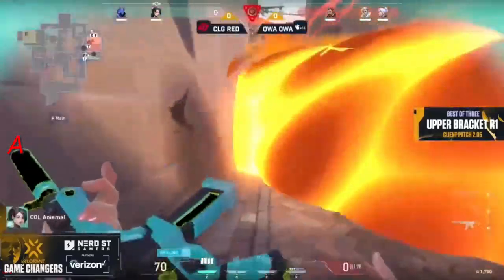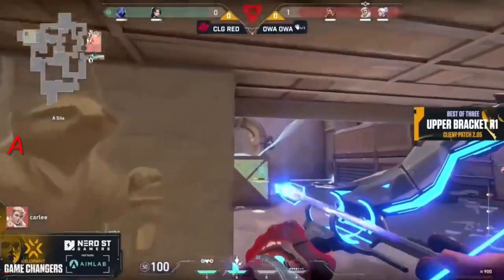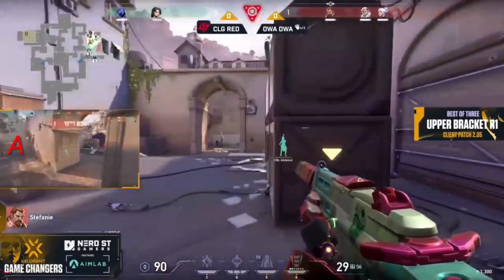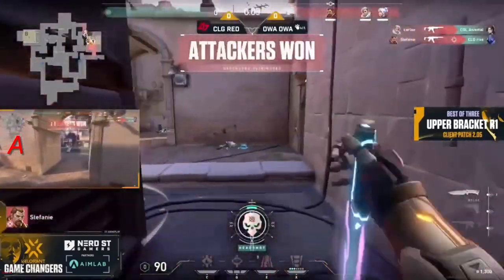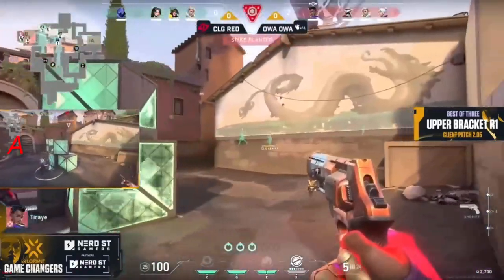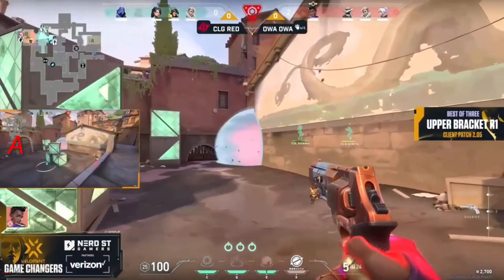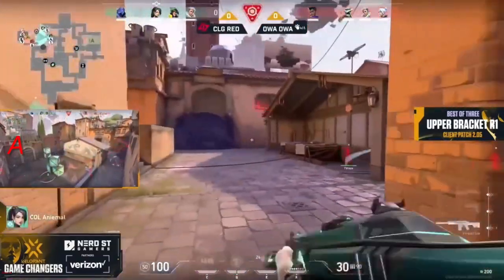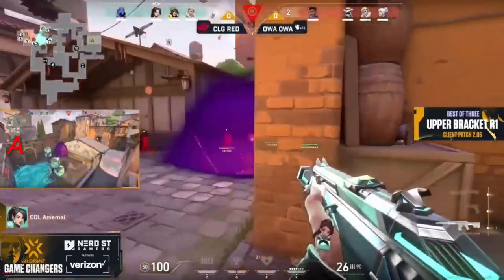I'm impressed by what OA OA is showing right now. Look at this: perfect utility usage, post-plant positions, post-plan abilities. The spike is going down very comfortably, and this is what they've been able to do every time — prioritize the objective, prioritize getting the spike down, and then focus on how they can use utility to hold off the retake.